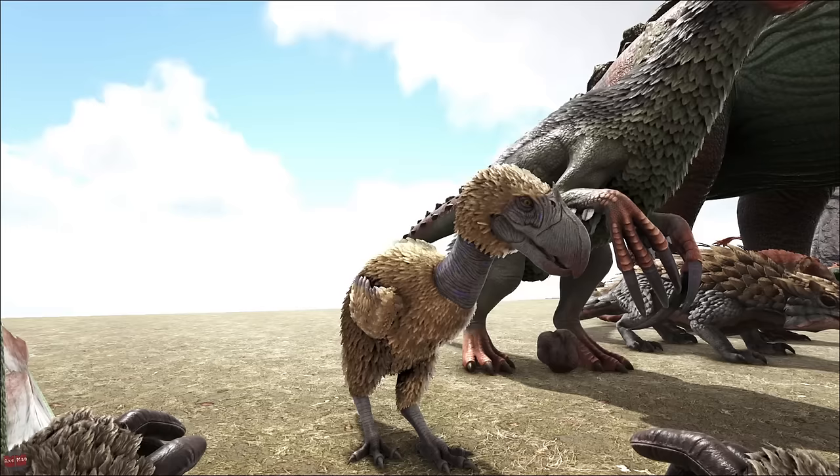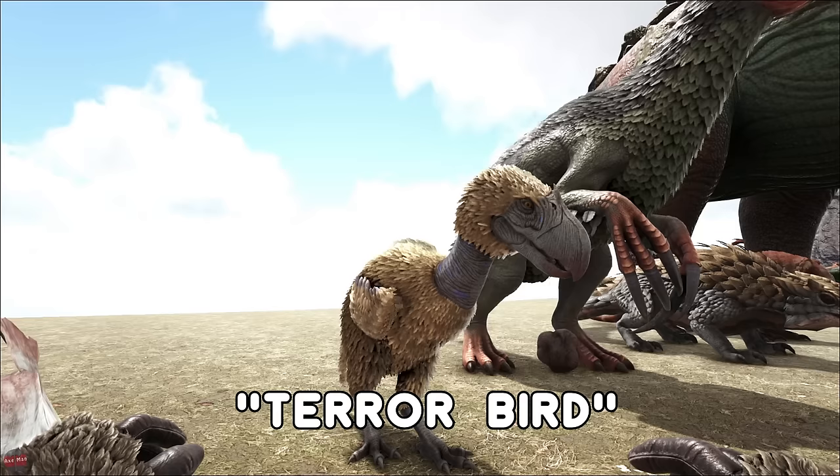The Terrorbird — you've probably all seen these if you've played the game. They knock around in the snow biome or the Redwoods. They normally hunt in packs and they're really kind of annoying. They do have the ability to glide — they can't fly but they do glide pretty far.